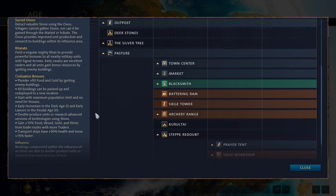You can double produce units or research advanced technologies — already discussed. You gain plus 10% food, wood, gold, and stone from trade routes with more traders. To be honest, I don't fully understand this mechanic since there's no scenario editor at launch to test it, so I can't give a great explanation. Bottom line: you get more resources from trade.